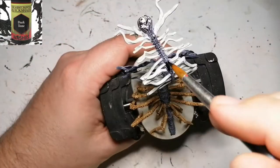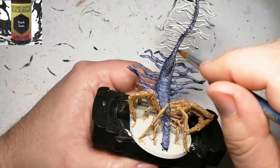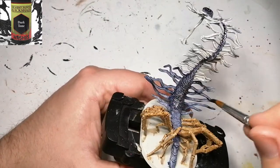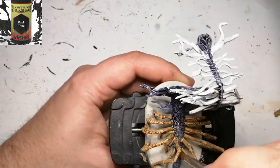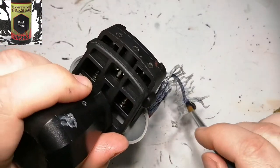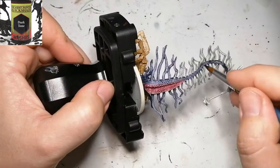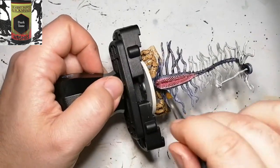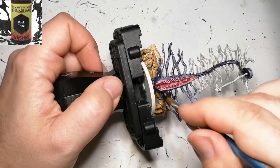Now we're going to use some Dark Tone, which is just a regular wash — you could use Nuln Oil or any other dark wash. This goes on the rest of the miniature except where I used the white contrast. As you can see, the blue and purple dry brush actually comes out a little more as a highlight.